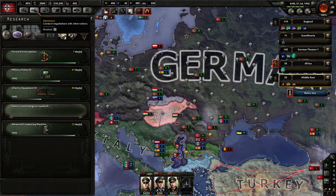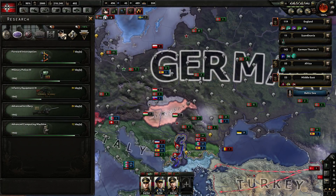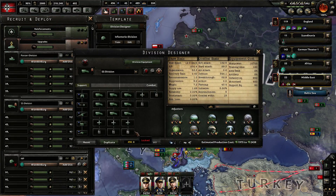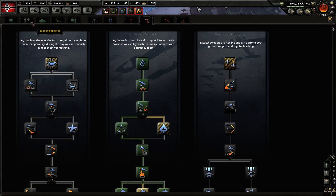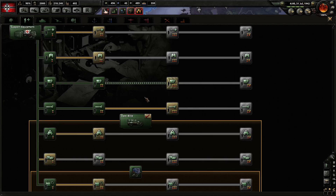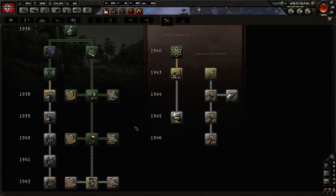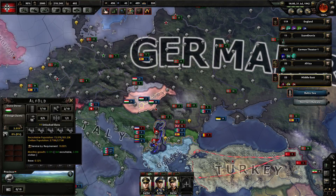Do we want rocket artillery? That is the question. I think I'm going to go for advanced artillery first so we can start building that. But do we want rocket artillery? I guess we could add it to our SS divisions by researching this. I'm definitely interested - it will give us a lot of extra soft attack, which would be nice. So definitely possible. Let's just get them into all of the wars.